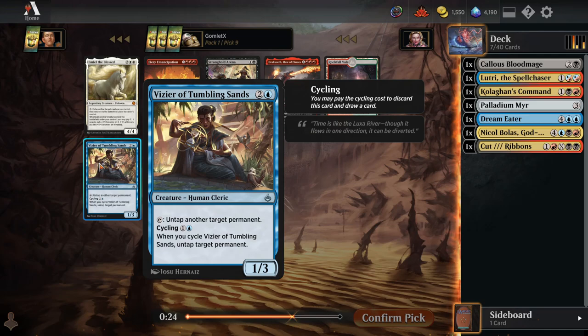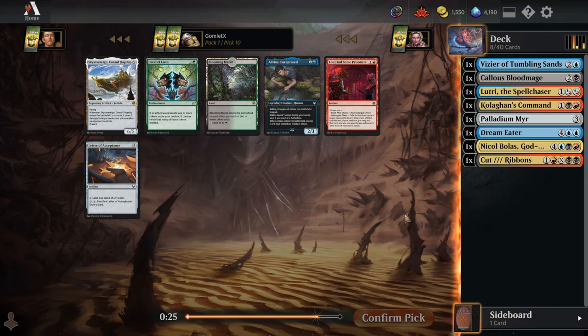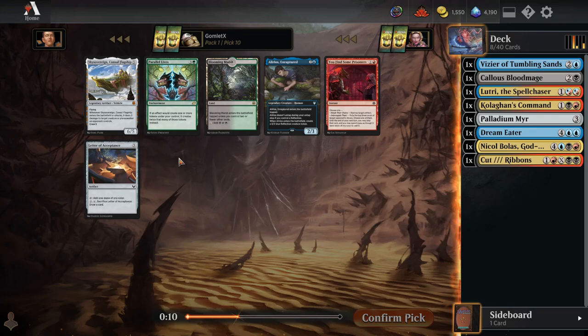Vizier of Tumbling Sands is another potential Mana Dork — it puts you up one mana because you can untap your lands, and it's a little more flexible because you can untap creatures too. There are some two-mana Mana Rocks in this cube and those are perfect, but three-mana Mana Ramp is a little less exciting. Still the best card in this pack for us. I'm not going to try to cast a Dracazeth or Fire Emancipation at triple red, especially when I haven't taken a single Dual Land yet.